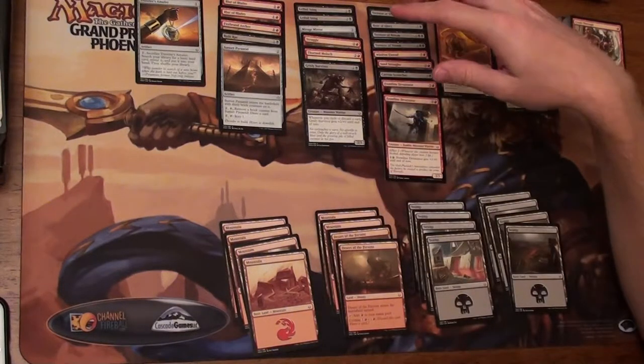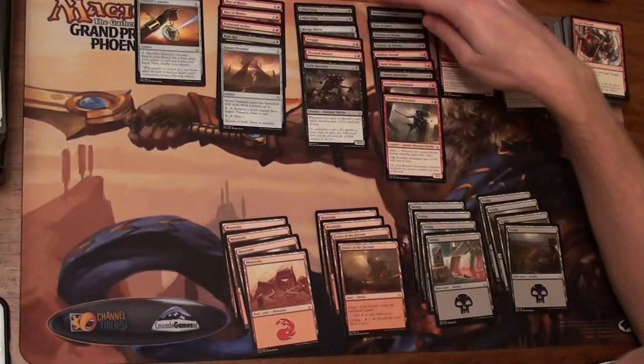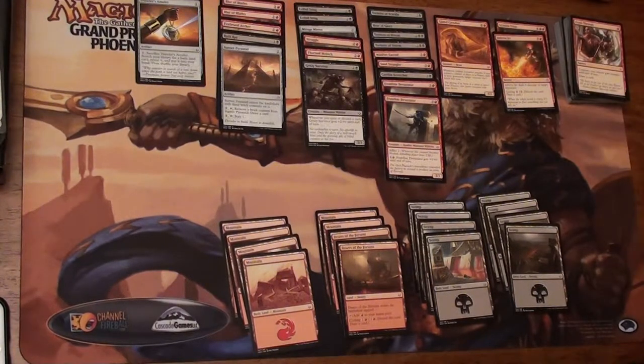Basically what I had in mind was using the black removals. We've got two copies of Lethal Sting, two copies of Torment of Venom, one Torment of Scarabs — which stays on the board — and an Hour of Glory that'll take out whatever I need.